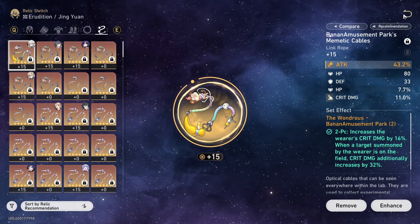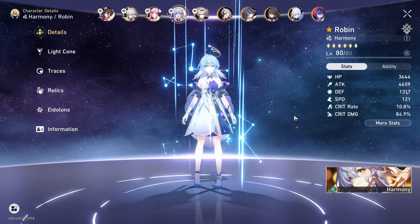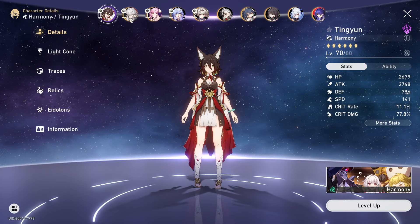The team we are running is going to be Fushuan and Robin. Robin has her light cone, otherwise Fushuan does not. They are both E0, so nothing to worry about there, and then Ting Yuan running Ting Yuan things.